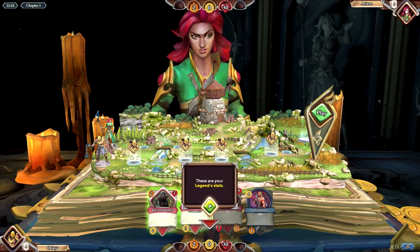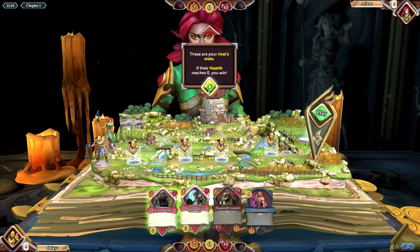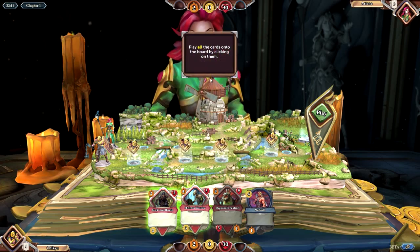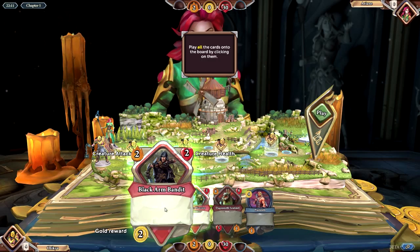I have no idea what I'm doing. Let's see — these are your legend stats, these are rival stats. When they're held to reach zero, you win. This is your hand of cards, and play all the cards on the board by clicking on them — all of them.